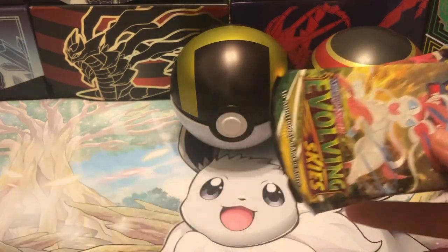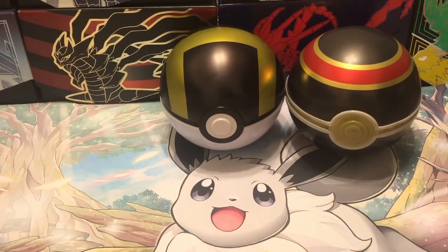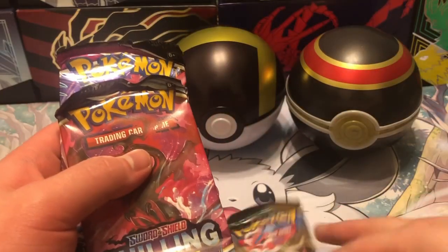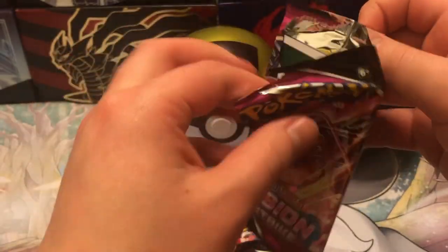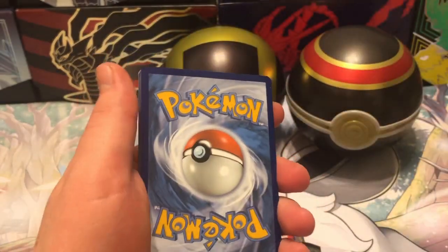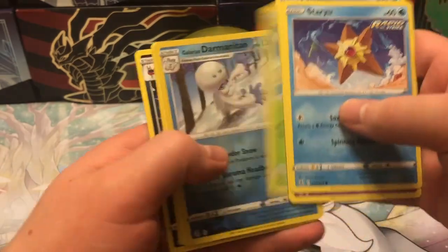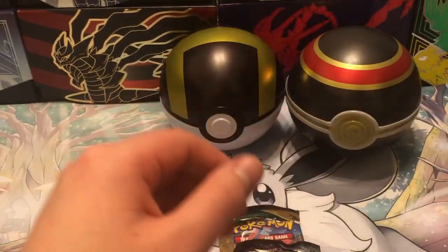All right, let's go ahead and move on to the next ball. We got Evolving Skies and some other ones. Let's see - Fusion Strike and Chilling Reign. All right, we'll go ahead and open that one last. Let's see what you got. Code card. And nothing. Nothing, all right.